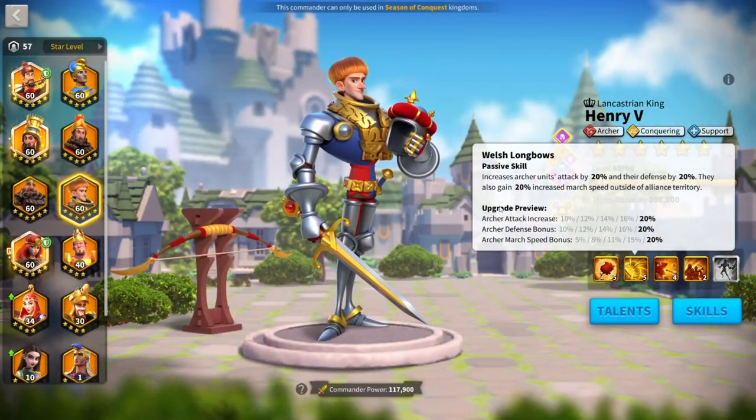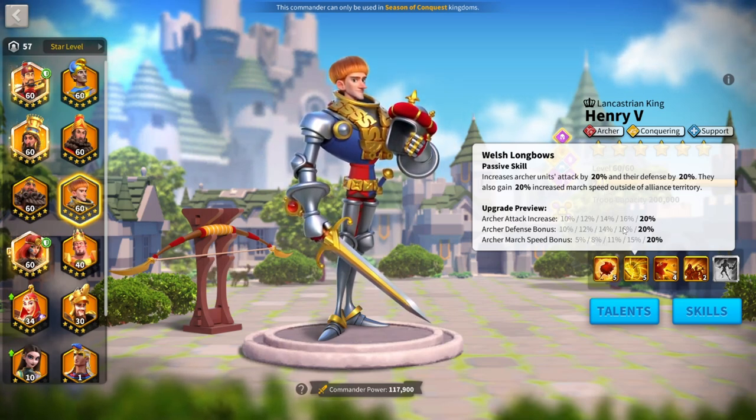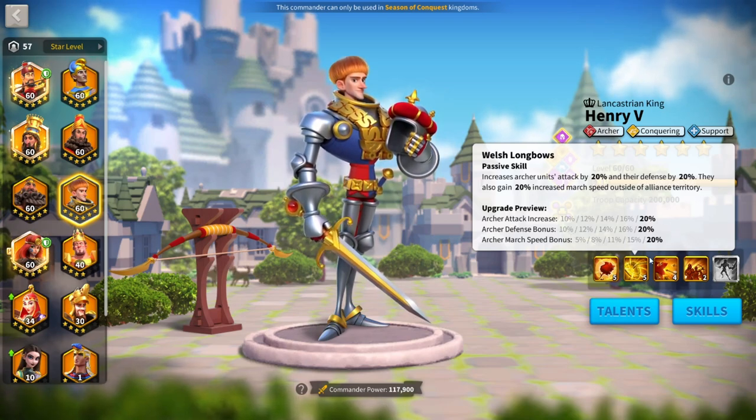Henry's second skill increases archer attack by 20% and defense by 20%. When he's off territory he also gains 20% increased march speed. I really like this — I like the defense a lot because it makes you even more tanky, and the attack is a nice bonus. I also really like the march speed outside of territory because it applies to things like canyon, Champions of Olympia, or when you're fighting outside of alliance territory, so it does allow you to get away much easier.